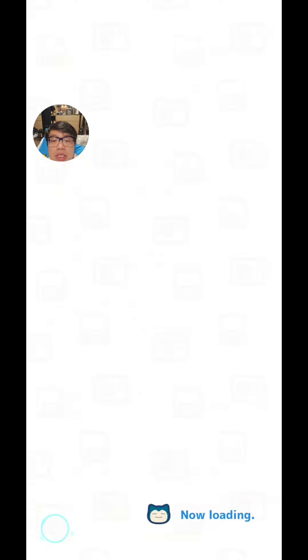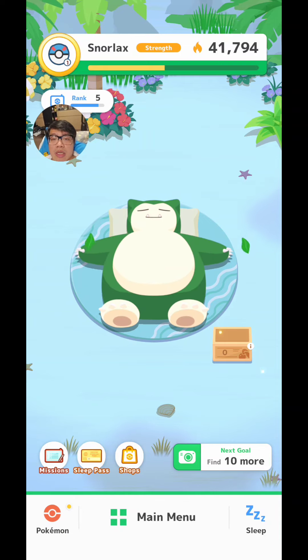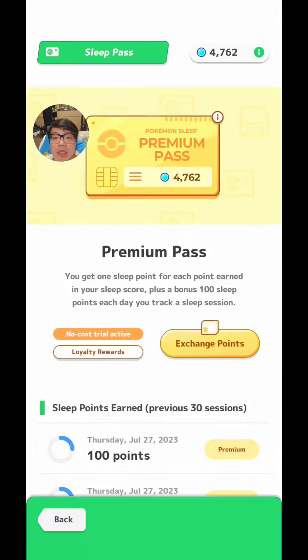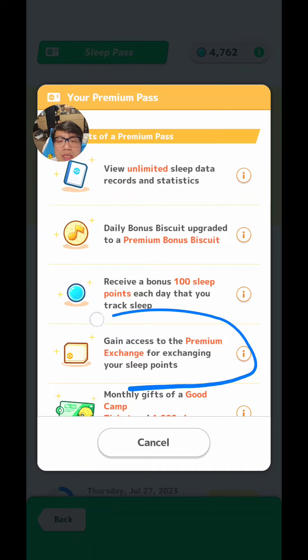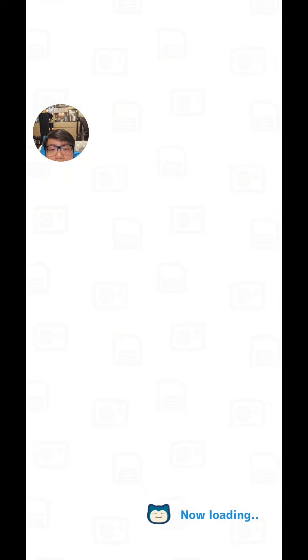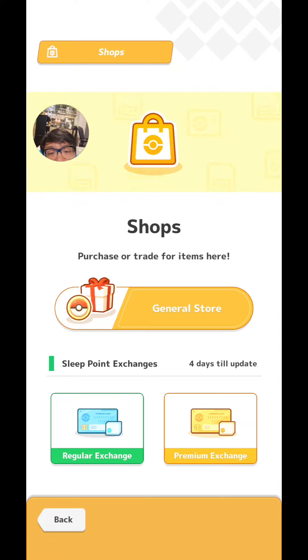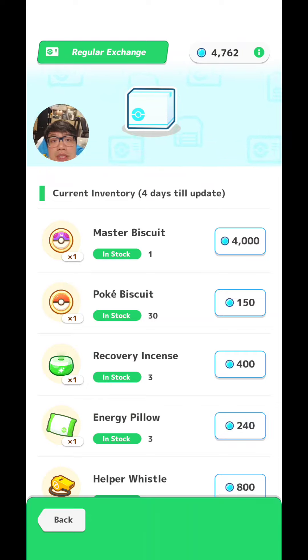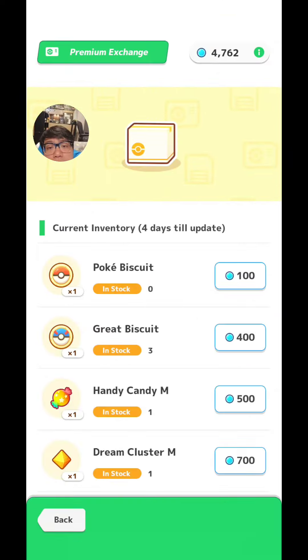So that's the best part about the Premium Biscuit — I'm pretty much every day guaranteed to have one new helper, as long as I have a Pokey Biscuit. Which brings me to the next point about the benefits of the Premium Pass: you get to use the Premium Exchange. Under normal situations you would have access to the Regular Exchange, where a Pokey Biscuit would cost you 150 sleep points. Whereas if you use the Premium Exchange, it would only cost you 100 sleep points. So you would be saving overall.